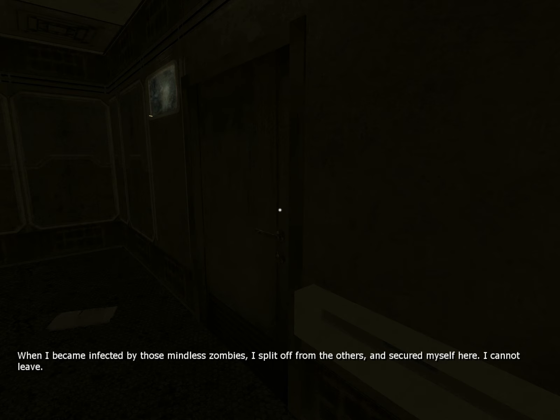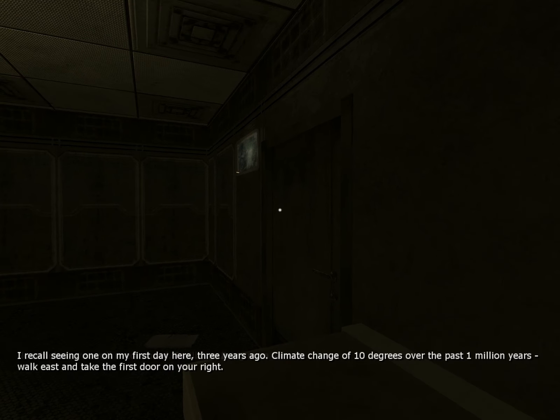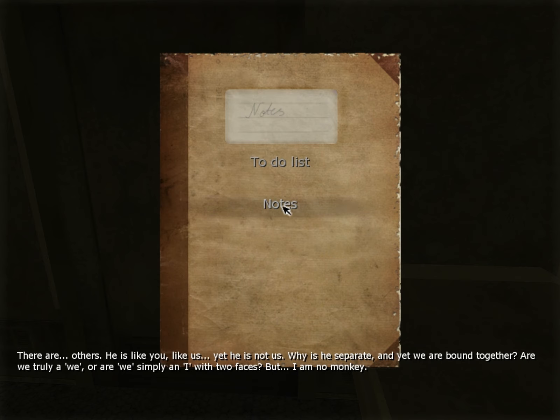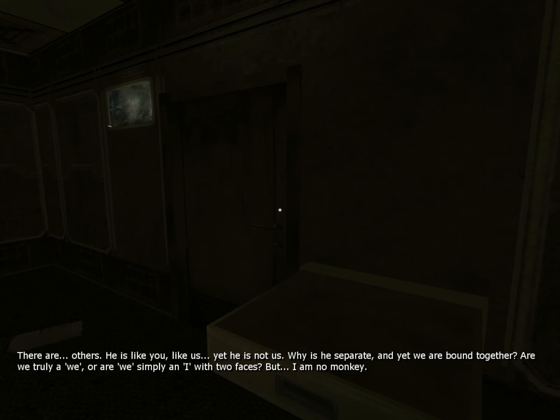When I became infected by those mindless zombies, I split off from the others and secured myself here. I cannot leave. Nonetheless, you will need a hand. Bring me a saw. I recall seeing one on my first day here, three years ago. Walk east and take the first door on your right. There are others — he's like you, like us, yet he is not us. Why is he separate and yet we are bound together? Are we truly a 'we'? Or are we simply an I with two faces? But I am no monkey.